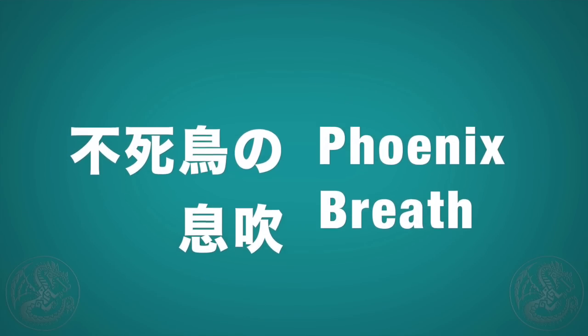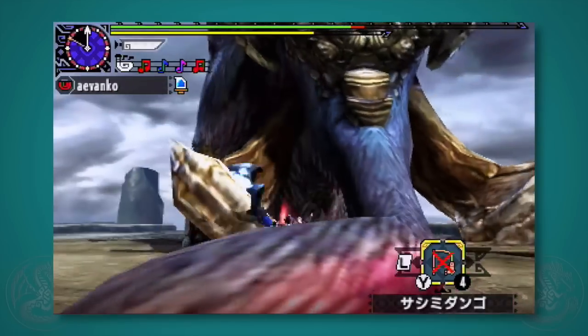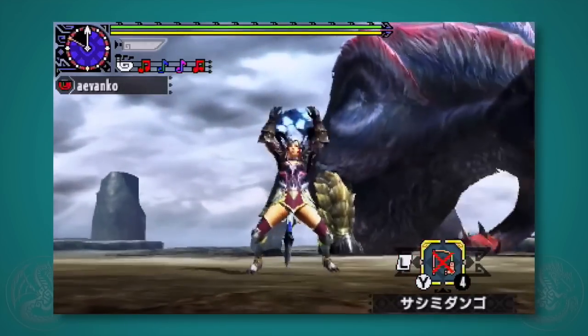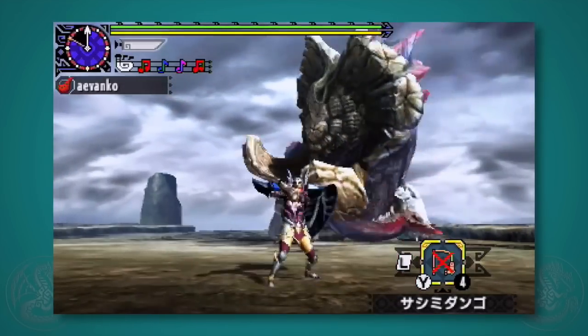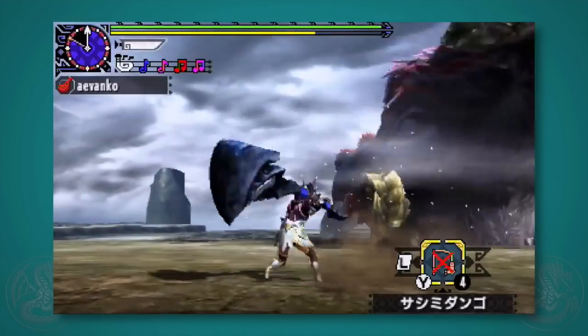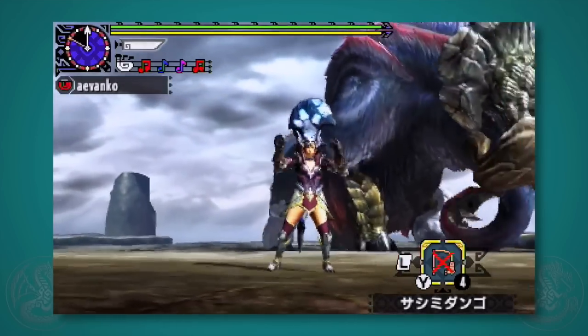And finally, we have Phoenix Breath. What this does is heal any kind of status ailment you might have, whether it be a negative one or a good one — especially useful if you're a Horn user. For every status ailment it heals, you gain a little bit of health. So it could be useful with the Horn, which has lots of status ailments, and it could serve as a sort of instant max potion. It does take a while to charge up though.